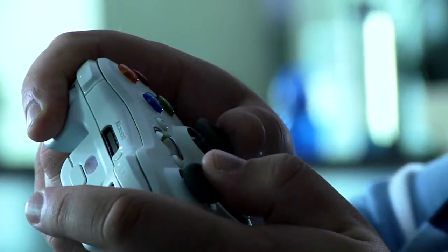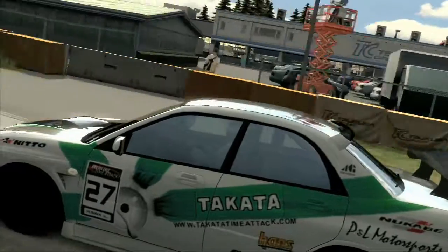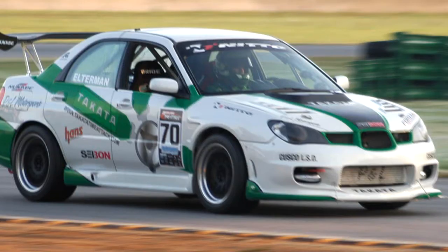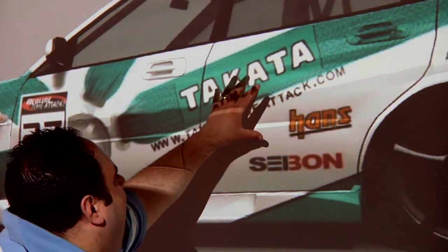Andre designed the graphics that you see on the car entirely using the livery editor in Forza Motorsport. The accuracy of the Forza game was tremendous, and if you look at the screenshots versus the car in real life, it is a very accurate representation of how it ended up. This photograph was generated with Forza. The car was painted with Forza. There's no photo-enhancing done outside of Forza.